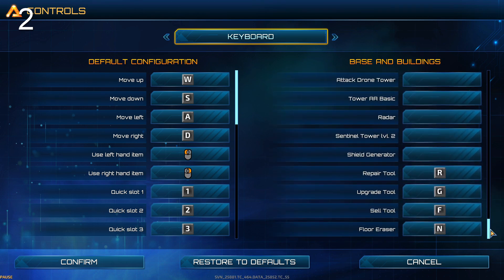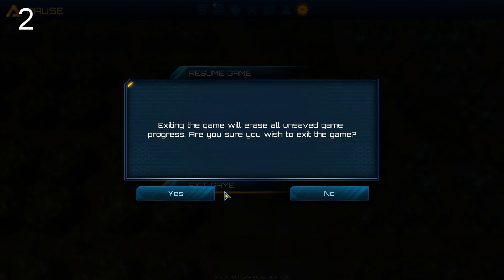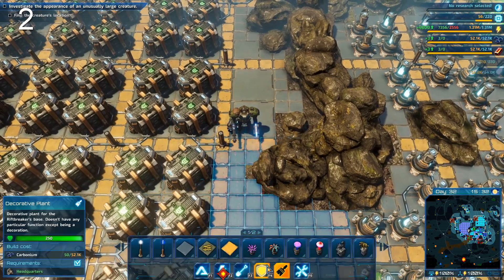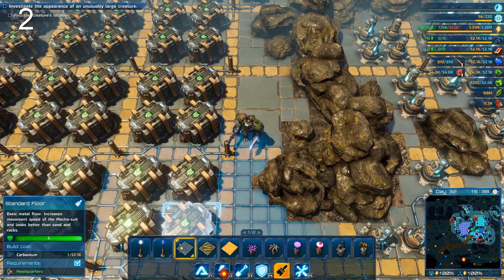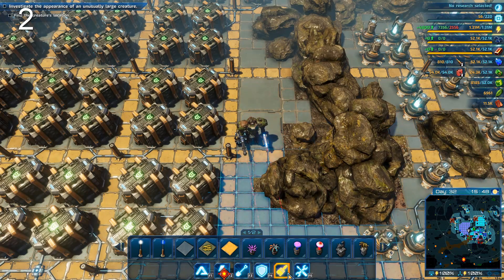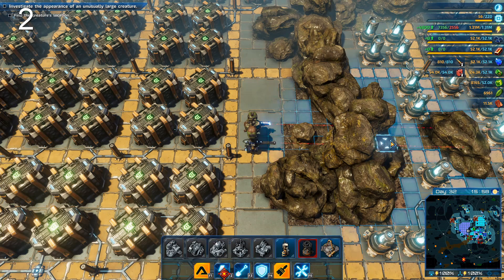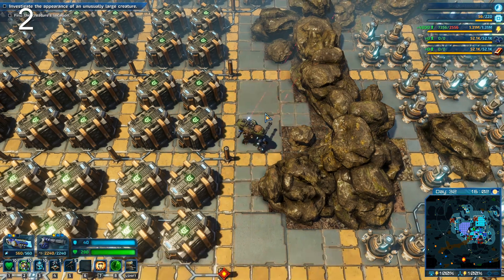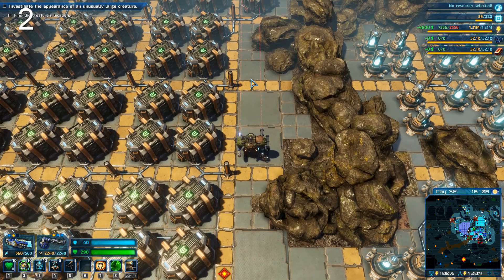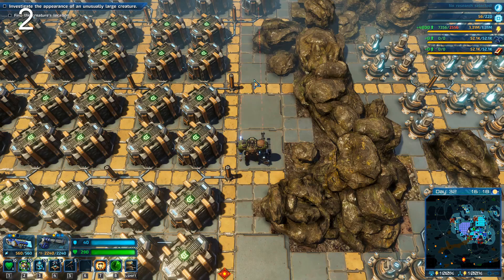You can also add more bindings — for example, the floor eraser, which I had to add manually. For some reason it's not possible to bind the decoration/concrete placement yet, but it does make things a lot neater. Go in and figure out which things you use a lot and give them dedicated key bindings.